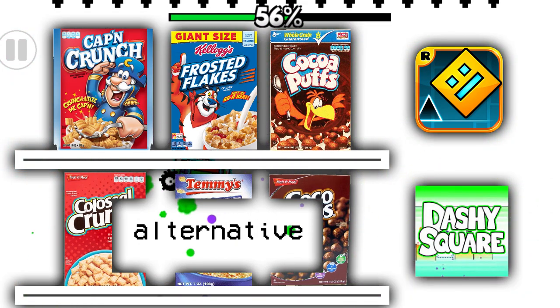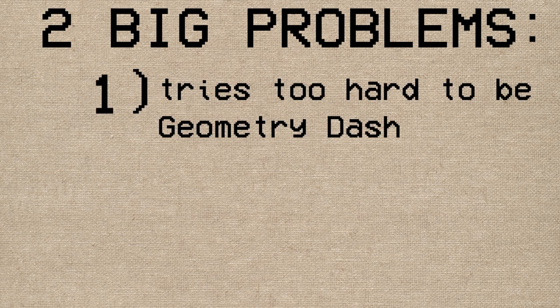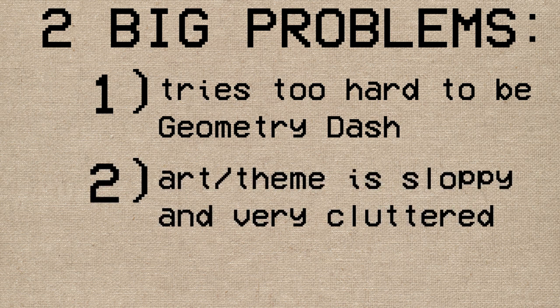It serves a lot as an alternative to Geometry Dash. The cereal analogy also brings up the two major problems with Dashy Square: one, it tries way too hard to mimic Geometry Dash, and two, the overall design is bizarre, sometimes cluttered and very sloppy.